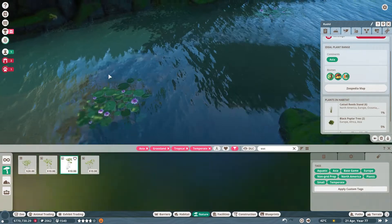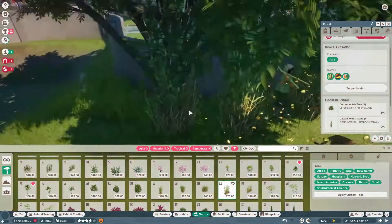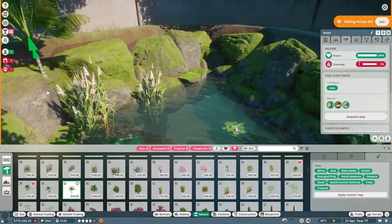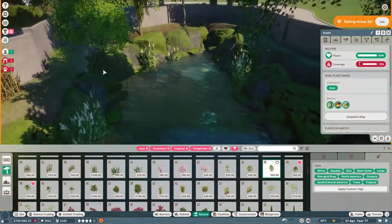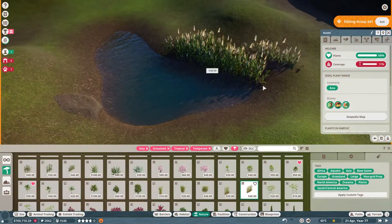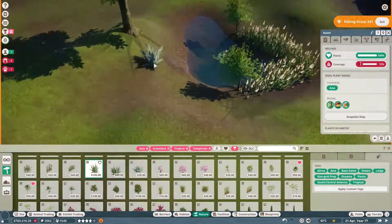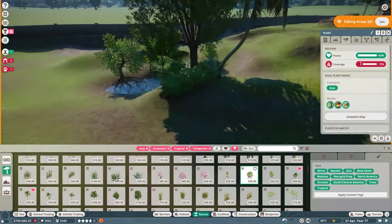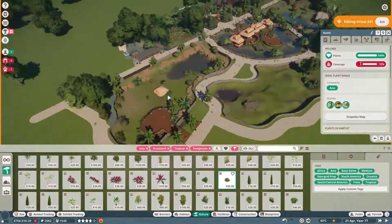I'm adding a few water lilies to give some look and feel to the water. I'm also covering the little gate — I don't want the gate to be visible to park guests, so ideally you should be covering your park gates. As a rule of thumb, I place long grass near water and also mangroves. It depends on the habitat, but if they're Asian-based I tend to do that to give a better look.